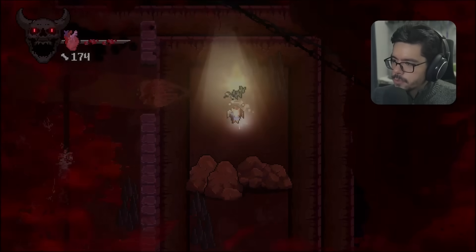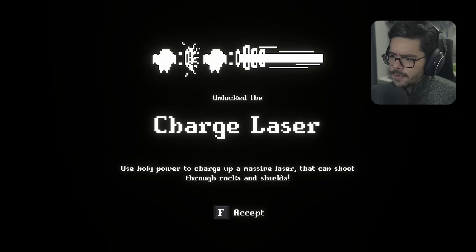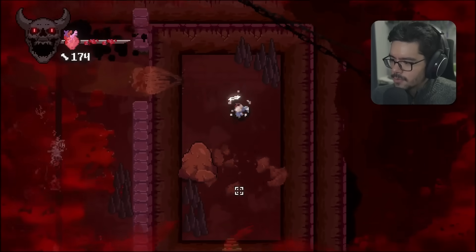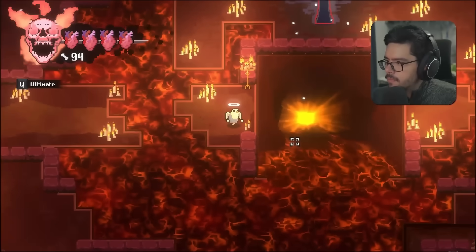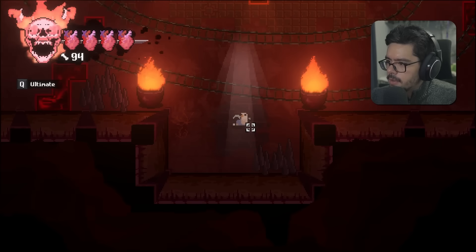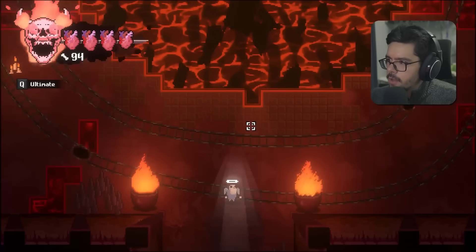You can definitely take damage quickly if you're not careful. We unlock the Charge Laser — use holy power to charge a massive laser that shoots through rocks and shields. We use it to destroy rocks that were blocking a previously unexplored area.